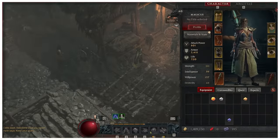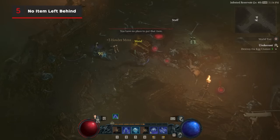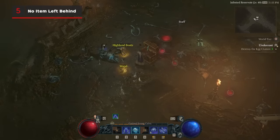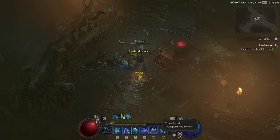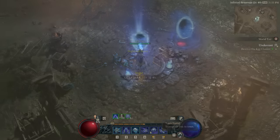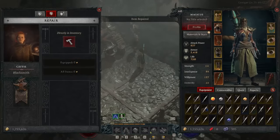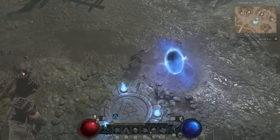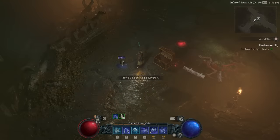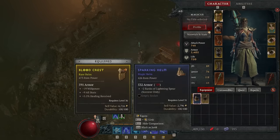Once your inventory is full, you won't be able to pick up any more. While you could spend some time throwing out your less valuable equipment to make room, we strongly suggest that you make liberal use of the Town Portal ability to immediately return to the nearest large city for free. Then you can dismantle, sell, upgrade, and store all of your equipment, top up your health, and then head back through the portal you came in through to go right back to where you were before. Now you can pick up everything that you left behind on the ground without missing out on any of that sweet gold.